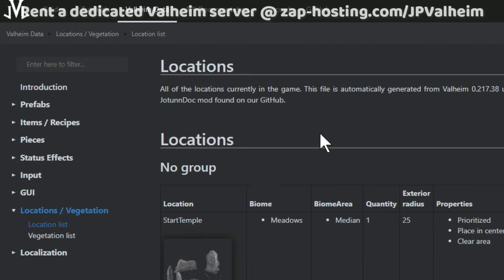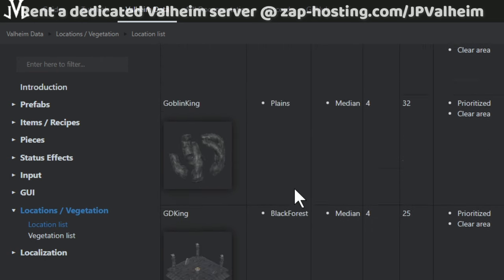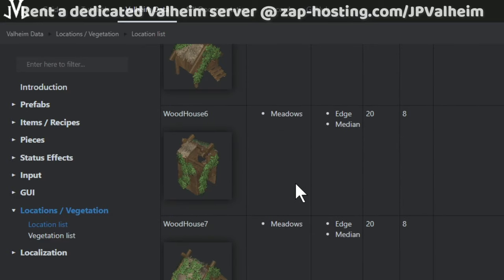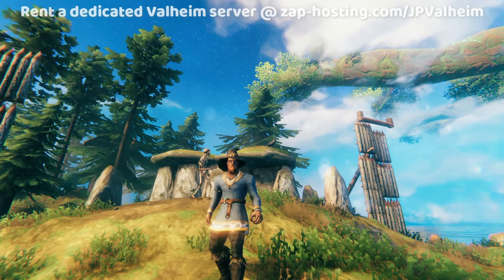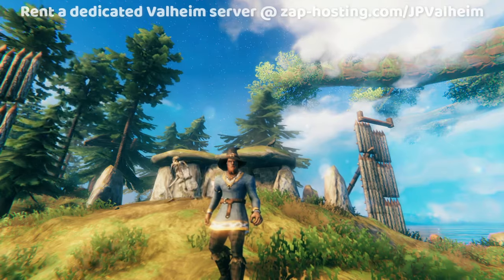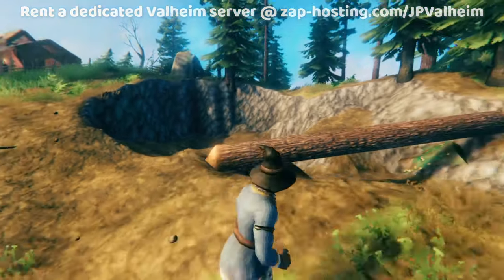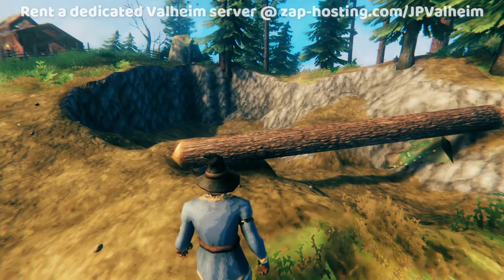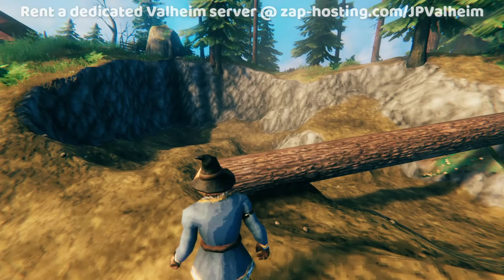The only thing you need now is all of the location IDs. I showed you just once for the crypt, but Valheim has loads and loads of different locations that it generates. You can also find the full list in the description of this video. This will allow you to reset any location in the entire game, even the starting temple. Now that you have a solid sense of how to reset any of the locations and know where to get the location IDs, you're ready to go on to the Metal and the Ore.